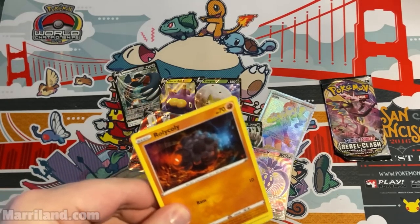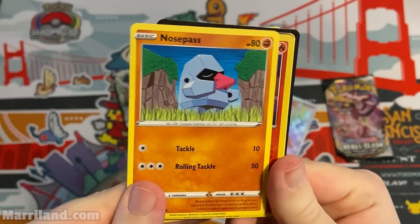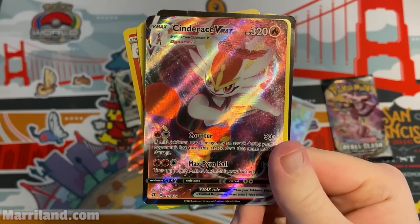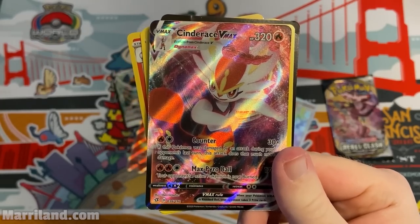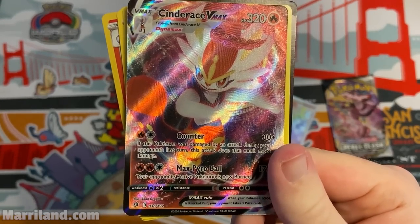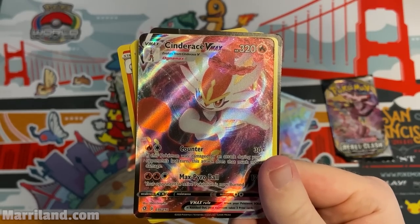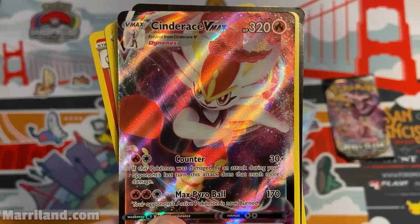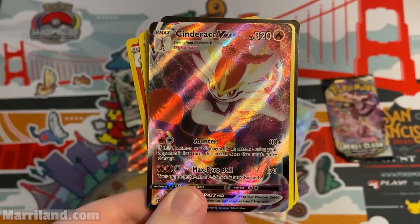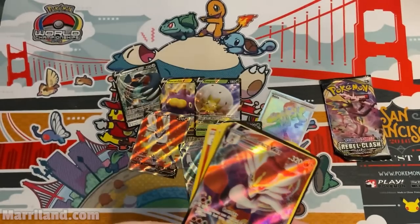Final two packs. Pack — Rolycoly, Stunky, Clefairy, Voltorb, Nosepass, Lampent. Cinderace V-Max! 320 HP — Counter: if this Pokemon was damaged by an attack during your opponent's last turn, this attack does that much more damage. Does 30 regardless. Max Pyro Ball, three for 170 and your opponent's active is burned. That Counter is really scary — if you try to hit it you risk taking that much more damage back. And 30 on top of that — nuts.